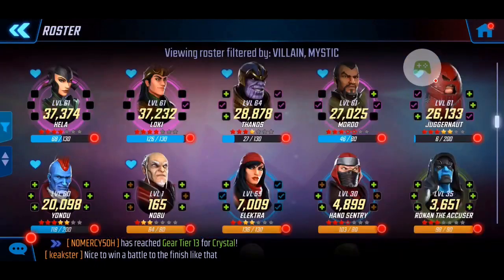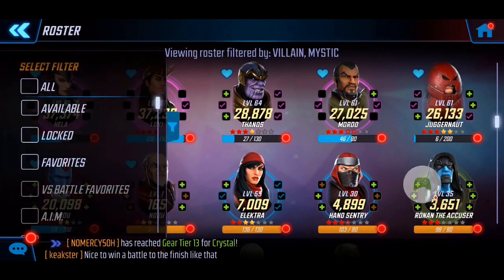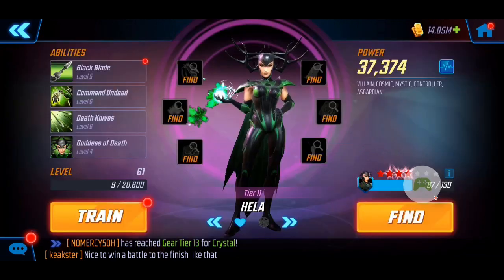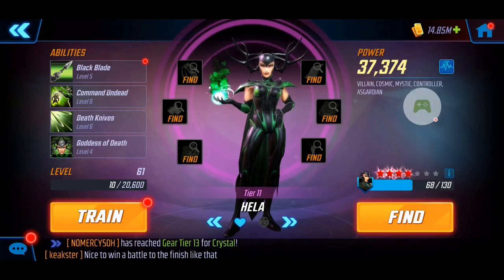First and foremost, taking a look at the roster we're going to use for these three nodes — I have filtered here from villains mystic, and these are my top five. Just going through each character to show you the upgrades: I have Hela at Tier 11, no T4 upgrades, but the four red stars does push her to a 37k power level.